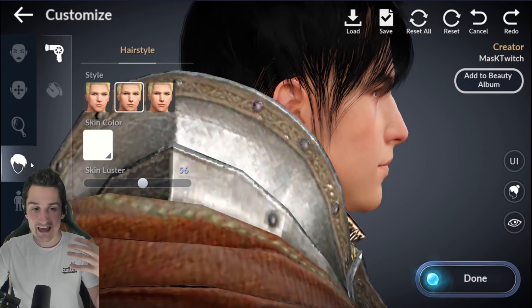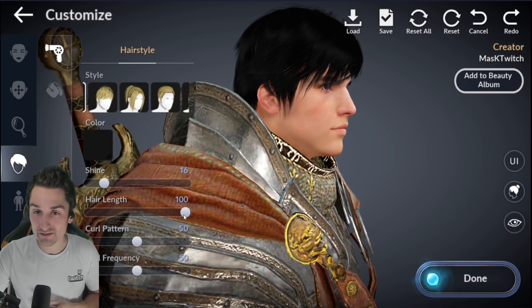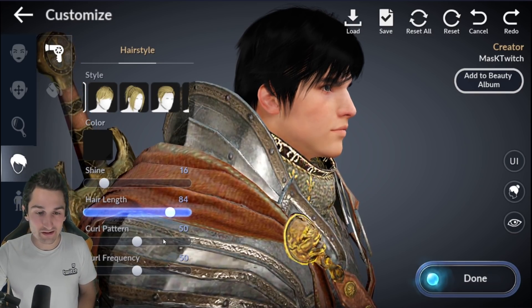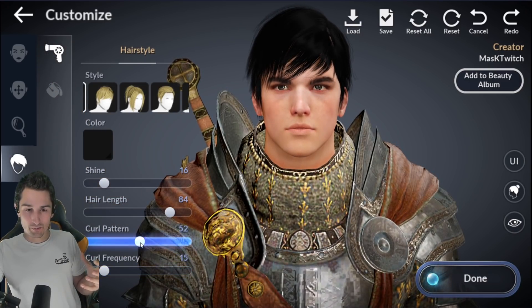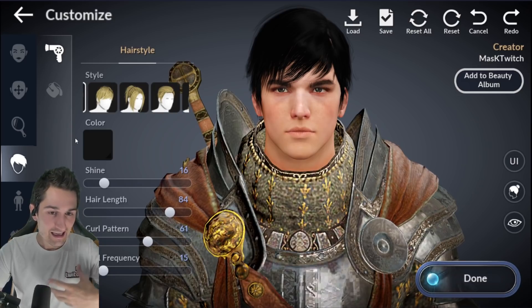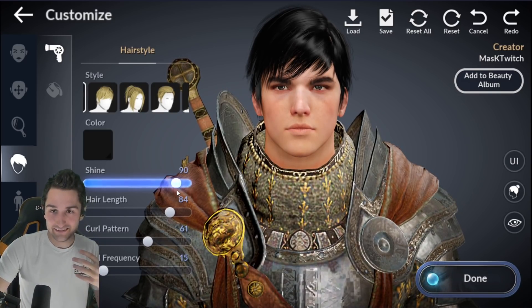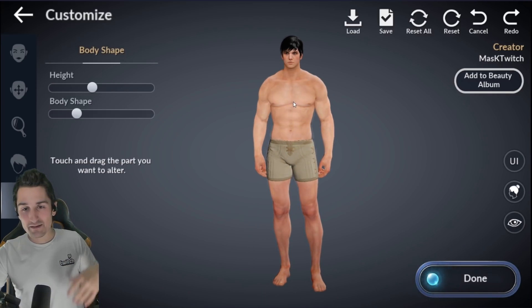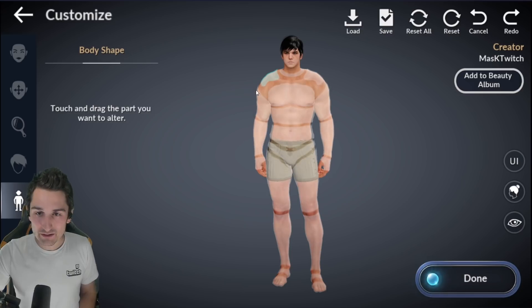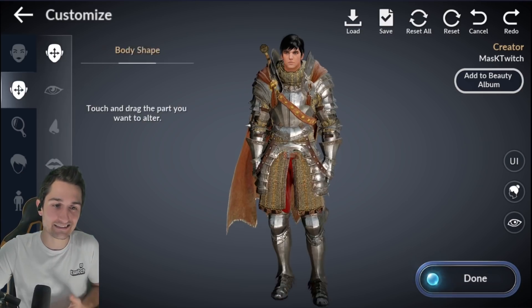You can change the hair to a handful of different styles, change the length, shorten it, make it long, curl the hair — it's going to look really crazy if you overdo it. There's curl pattern, curl frequency, shine — you can add some shine to the hair. This guy's got big shoulders for sure, but legs — he skips leg day, I don't know what to tell you.